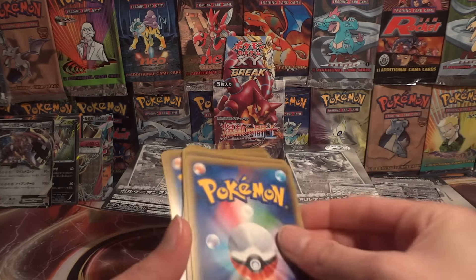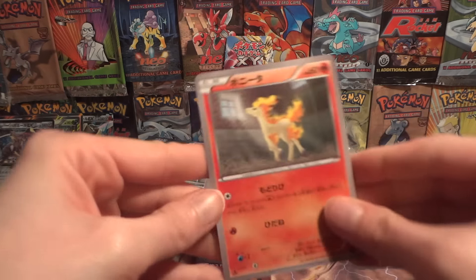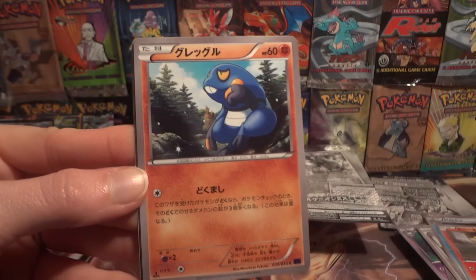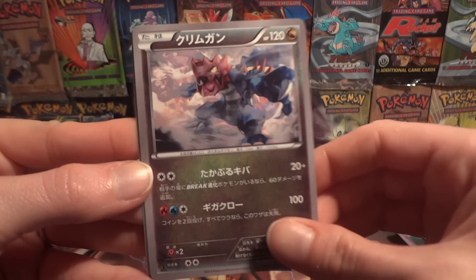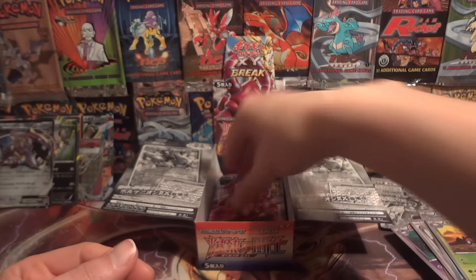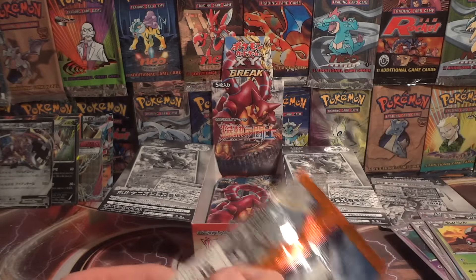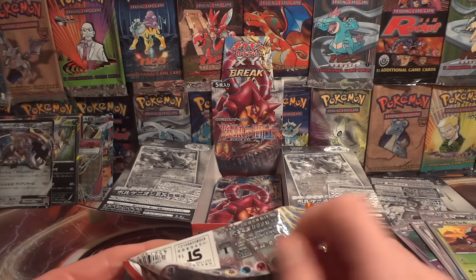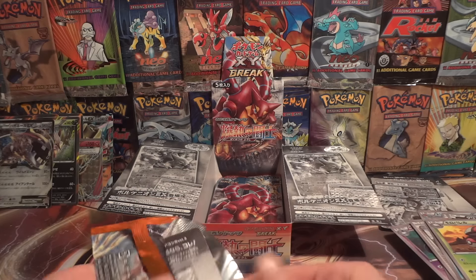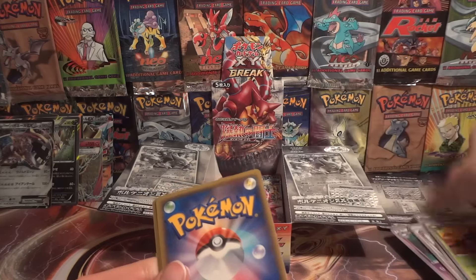Ponyta, Crobat, Druddigon, Samurott, and Amoonguss. Now I've only pulled seven holos so we should still have three holos and/or Ultra Rares to come.